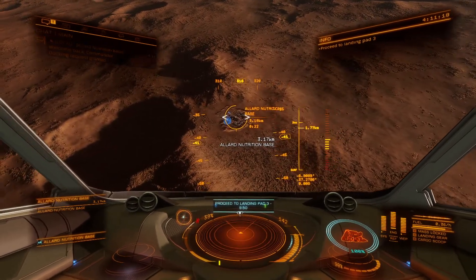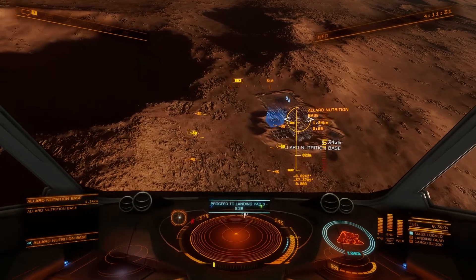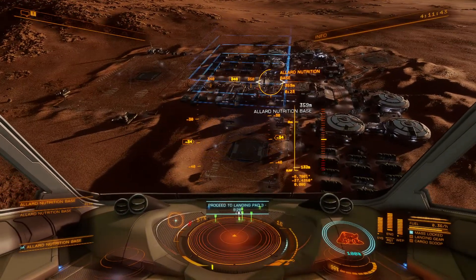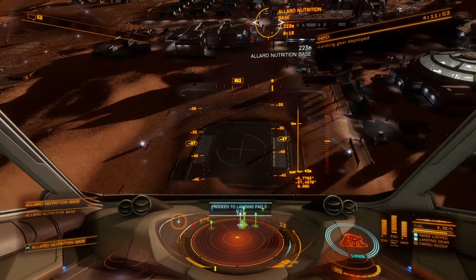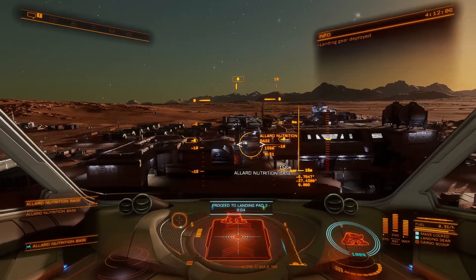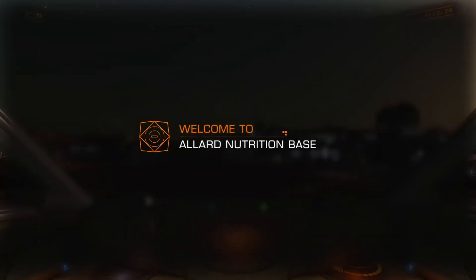It says welcome back, commander. Have I been here before? I probably wouldn't even know. So many things with different names, I'll never learn them all. Slow down now and let's get our landing gear out. Landing gear deployed. Too far, too far - over, over, there we go and down. Nice and slow. I did it, yay! Refuel, repair, because I damaged myself somehow - I think that was sheer pieces of my hull off with that supercruise going into orbit.